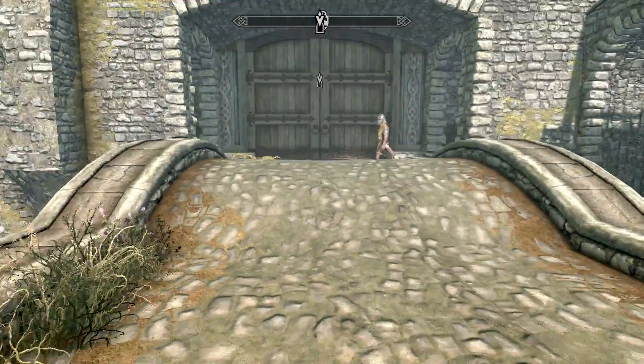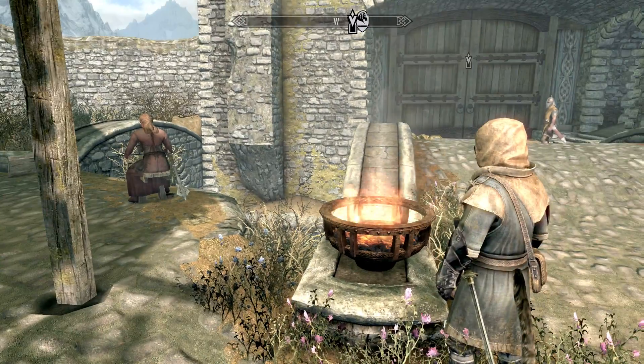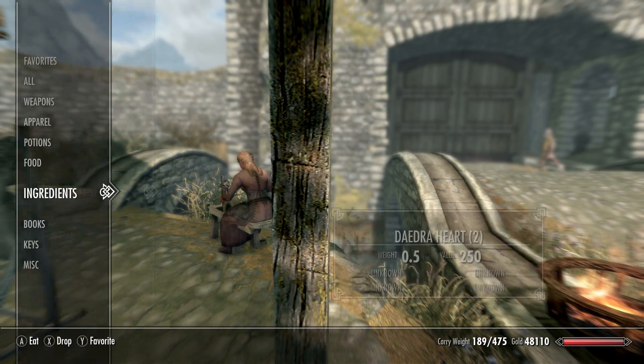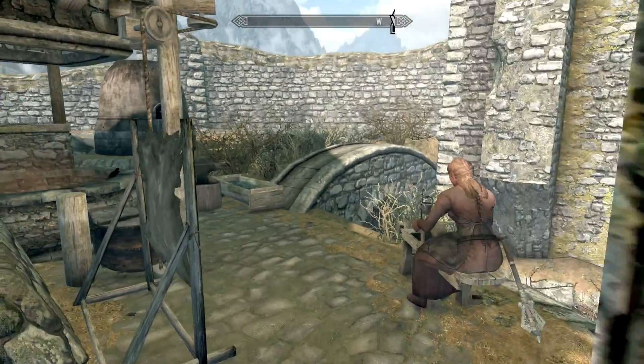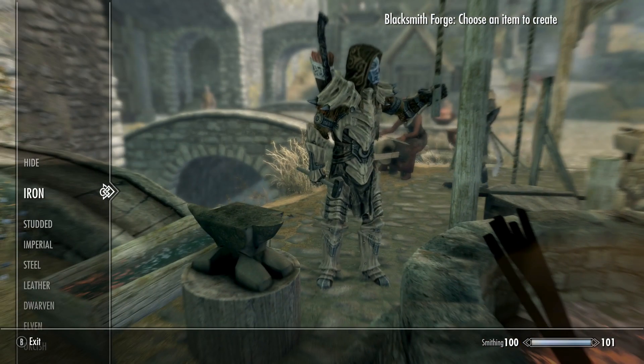Last episode I was going to make the daedric weapons but I completely ran out of time. So we need to do that now and I need to remember what I need to make them. I've got the daedric hearts and I think I need ebony but I don't know how much of that I need. So yeah I've got daedric hearts — I think all they do is restore health but I'm going to use them. Let's find out how much we need of this stuff.